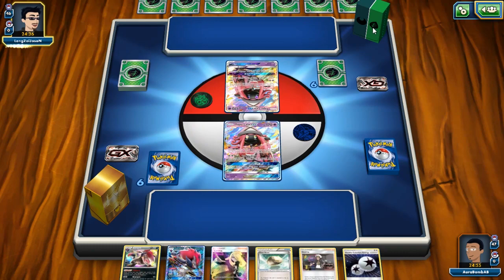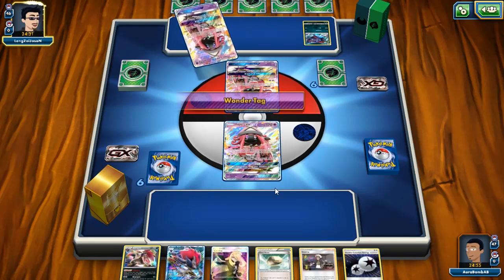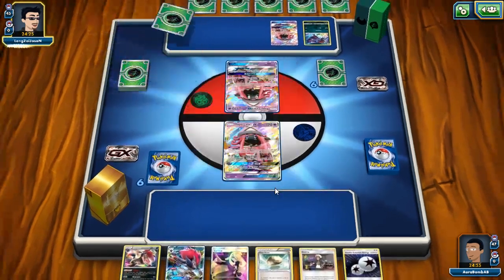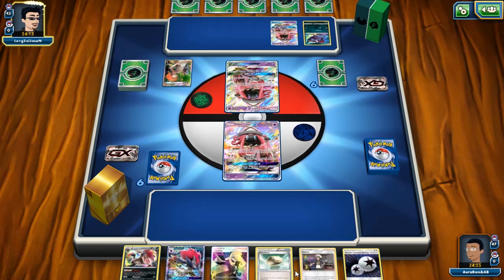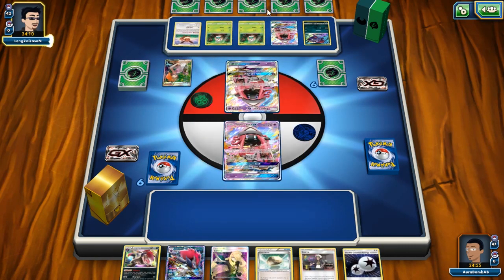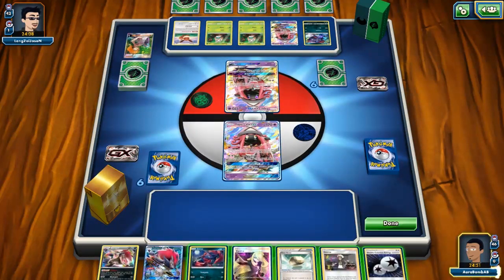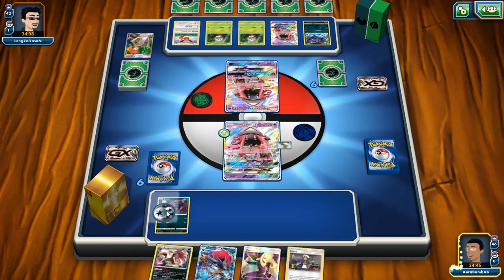My opponent's playing Decidueye Zoroark I think. That's pretty rough because we have very low HP. Hopefully my opponent doesn't go off, because that's the only way to stop them. If I could top-deck a Bridgette that would be the most ideal scenario — I could abuse Zoroark and not have to worry about drawing anything. He is playing Leafeon — which is really bad in my opinion, but it is what it is. I'll play these things down.